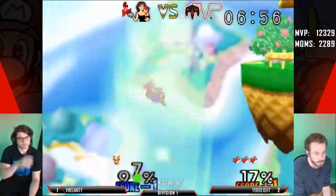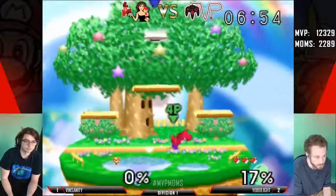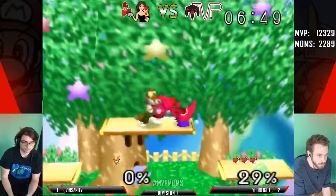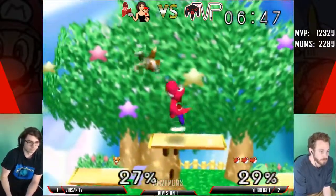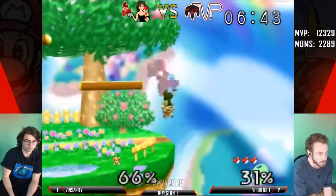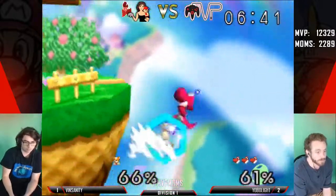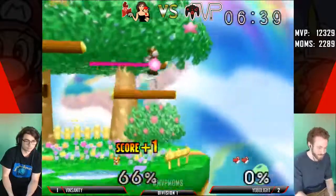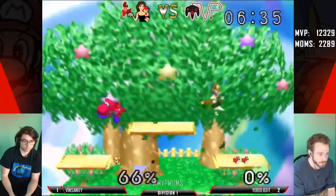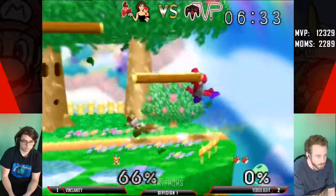He keeps getting tracked down. Yobo Light up by two full stocks — has to make a huge comeback now. Good down tilt. You actually saw on that chain he did parry the first hit of the up air, but wasn't able to act out of it, as we were talking about earlier. And Yoshi with no jump. Wow, great shine — great awareness, interrupts the egg as well. Insanity can do that two more times — we could see a game five situation.